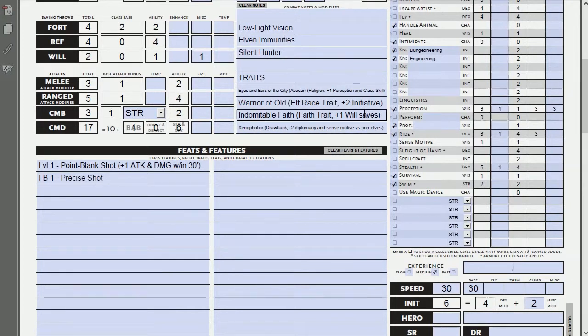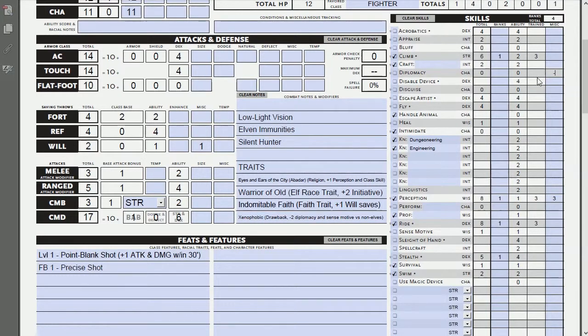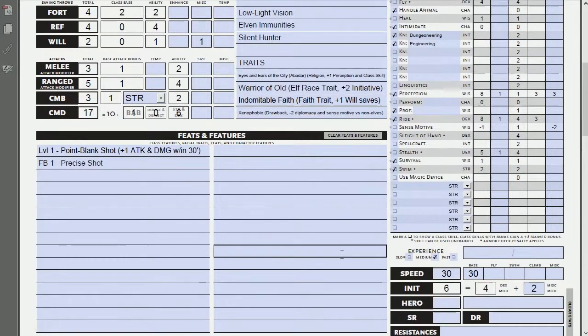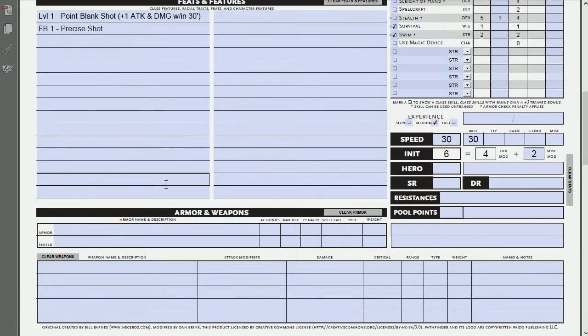Since the xenophobic drawback applies to basically everyone who isn't an elf, I'll go ahead and enter those penalties: minus two to diplomacy and minus two to sense motive. The diplomacy one isn't so bad if you just keep your mouth shut, but the sense motive penalty means this guy is gullible — he's going to fall for a lot of things if he doesn't have party members watching his back, and he's going to overpay for things. Bad news.